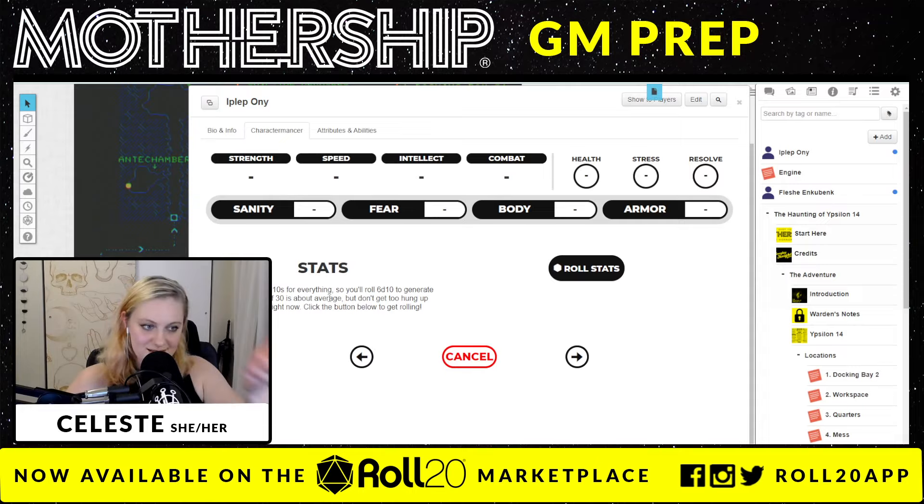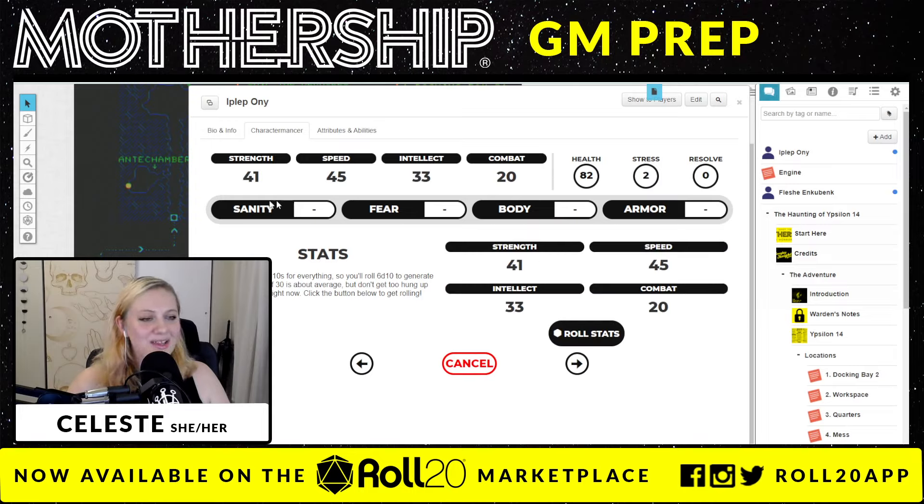So stats. Mothership uses D10s for everything. At the beginning you'll roll 6d10 to generate each stat — a stat of 30 is about average. We can just click the button and roll. I'm really good! So if a 30 is average, I rolled a 41 strength, a 45 speed — that's really good — intellect 33, and combat only 20, which is kind of rough. As the basic rule in Mothership, a lot of the time you are trying to roll under your scores here. So if I was making a strength roll, I have a pretty good chance of getting under 41 on a D100, but maybe for combat that's not going to be so great.